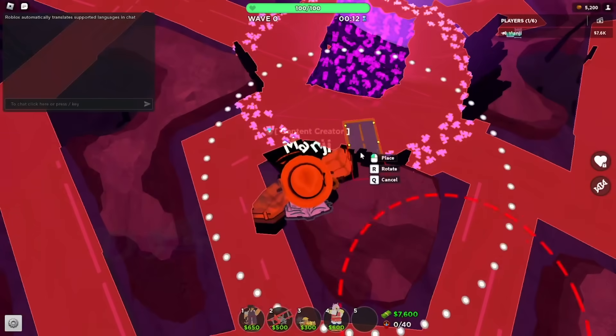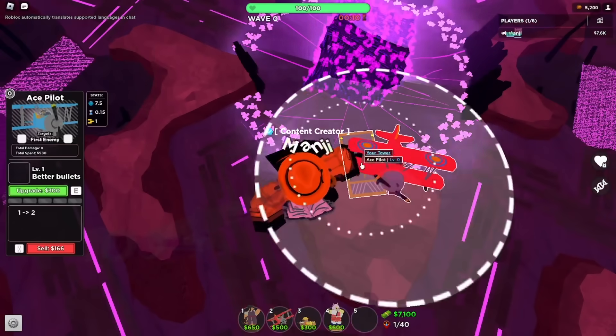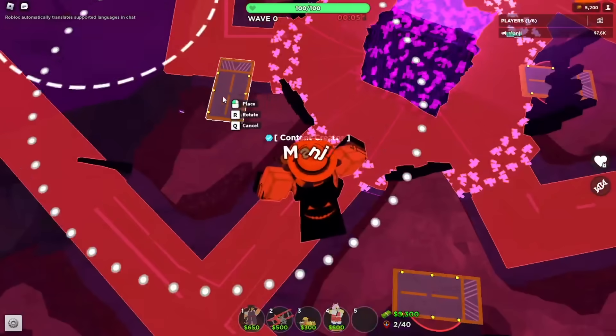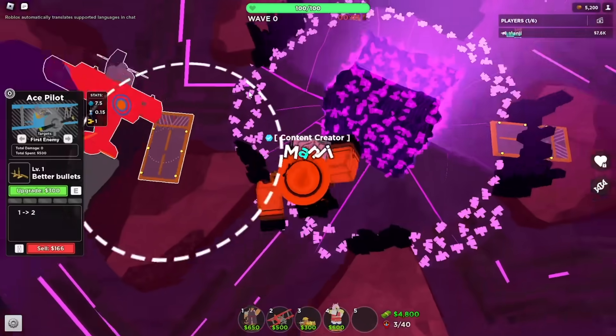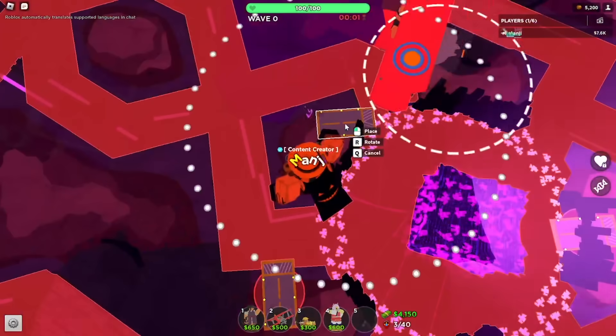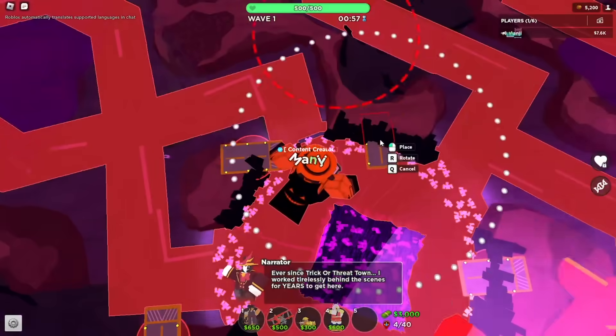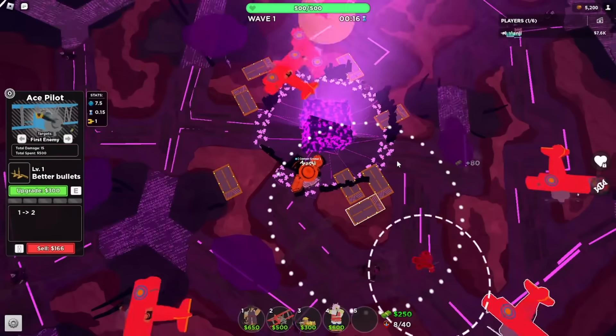When we spawn in, we want to put down as many ace pilots as possible, get them up to level 2, and we want to spread them out. That way they cover the majority of the center of the map. All we want to do is get every ace pilot up to level 2 and make sure we get 8 of them down. Put down our ace pilots and spread them out.